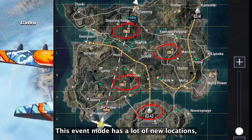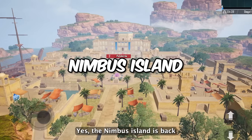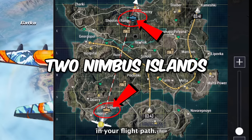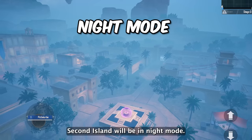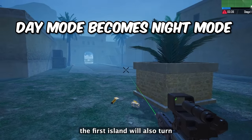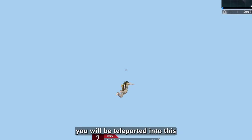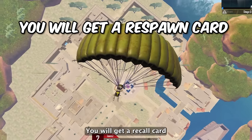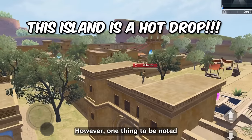This event mode has a lot of new locations, but let's look at the main one — the Nimbus Island. Yes, the Nimbus Island is back, and there will be 2 of them in your flight path. The first island will be in day mode and the second in night mode. However, as time passes, the first island will also turn into night time. Once you jump inside the Nimbus Island portal, you will be teleported into this floating island and you will get a recall card or respawn card as you enter.